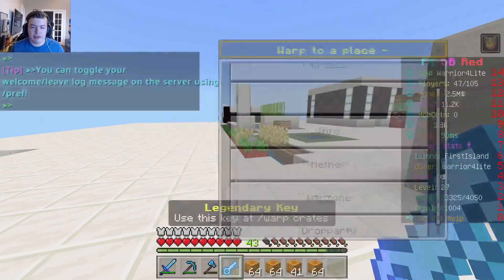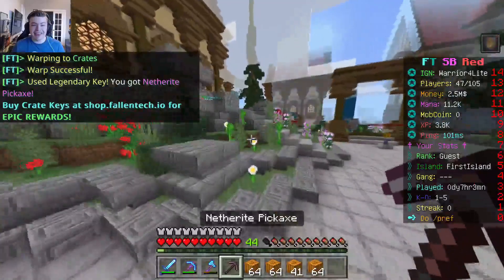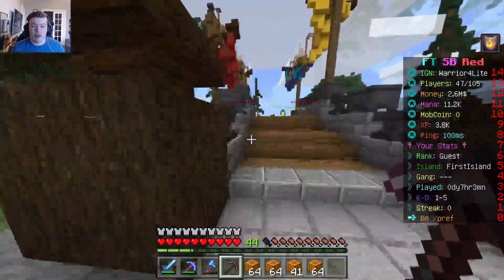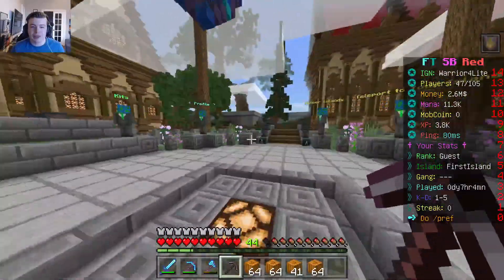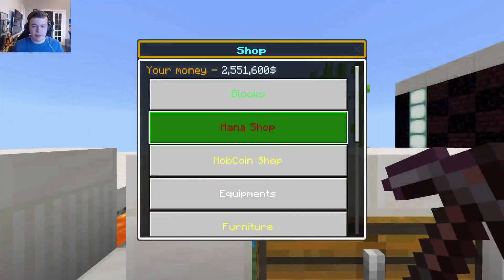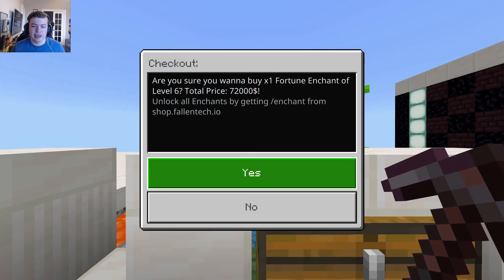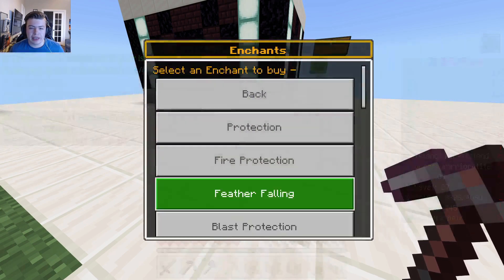We have a legendary key, so we're going to head over to Creeds. We got another right pickaxe! That's incredible - you can only get it normally from legendary keys. Let's go to the enchants. Fortune goes up to six. That's 72,000 cash - not bad, not amazing, but not bad.